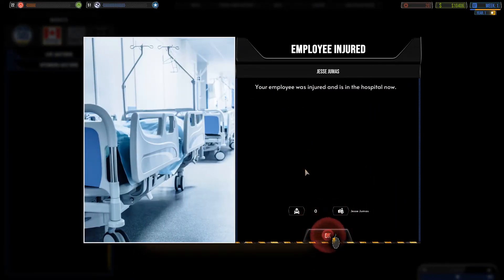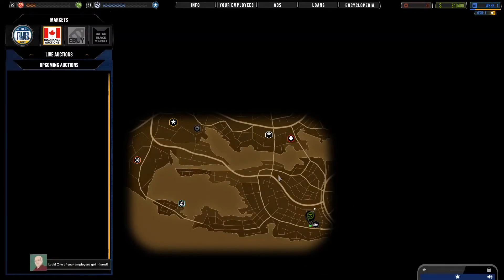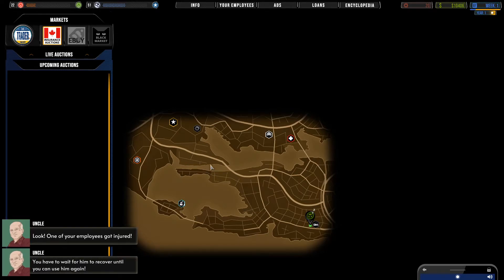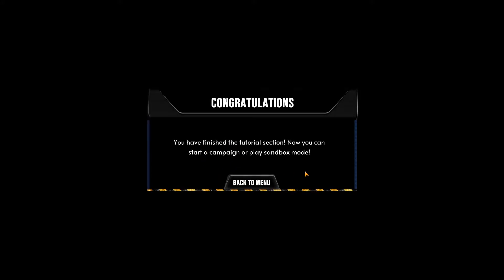Your employee's injured and is in the hospital — this isn't going well. It seems like one thing after another, but it looks like a pretty deep game. Okay, so that's the tutorial.